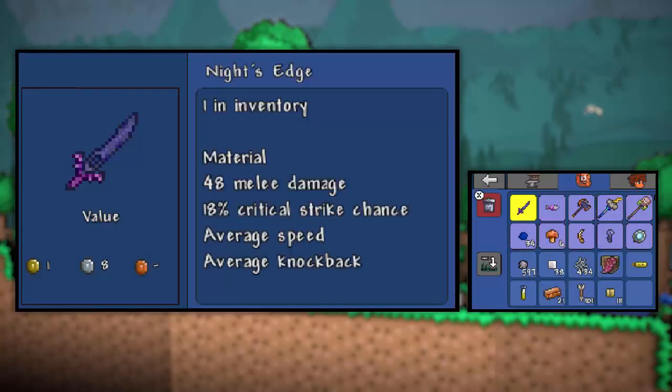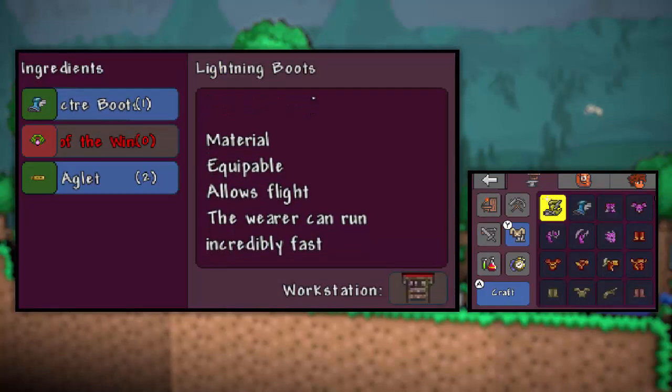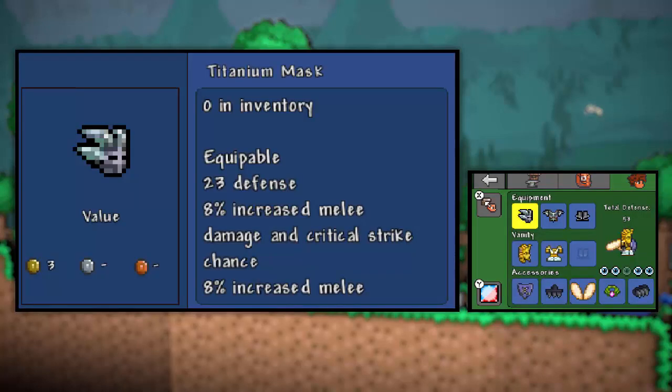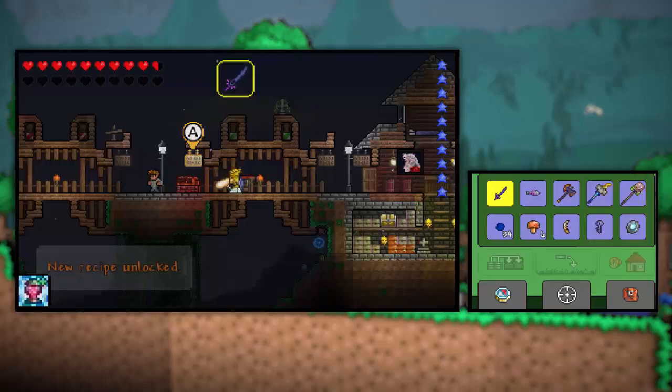So now we've just got to combine the aglet and the anklet of wind and the specter boots to create lightning boots. Yes, this is going to be awesome! There they are — lightning boots. Wait, anklet of the wind? Apparently I don't have that. Oh, because I'm wearing it — duh. Okay, there you go, now we can make it. Awesome.